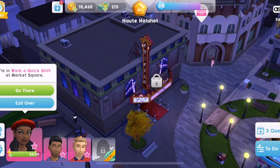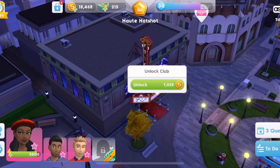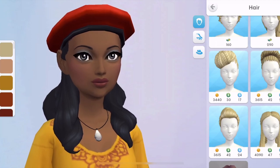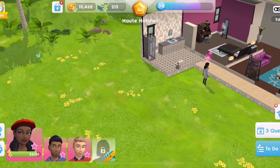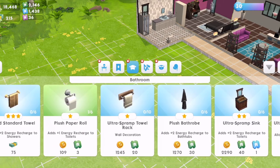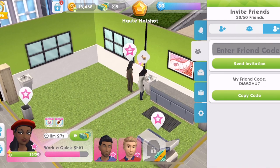Simoleons are used for so many things within the game. They are used for unlocking new places of work for your Sims to go to. You can buy new clothes, shoes, accessories and even hairstyles for your Sims with Simoleons. It is used to expand the land where you can build your house and it is of course used to buy items of furniture to place in your house. So they are very important within the game and of course we want to know how to make as many as we can as quickly as we can so we can buy as much stuff as we can.